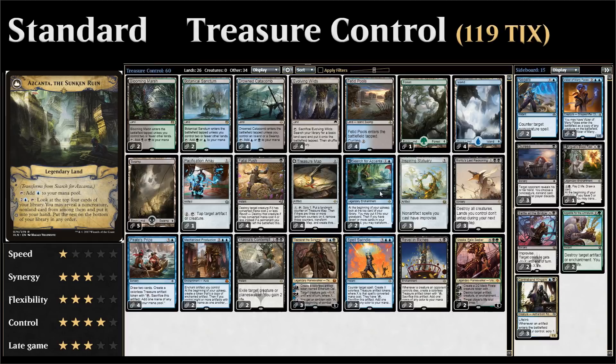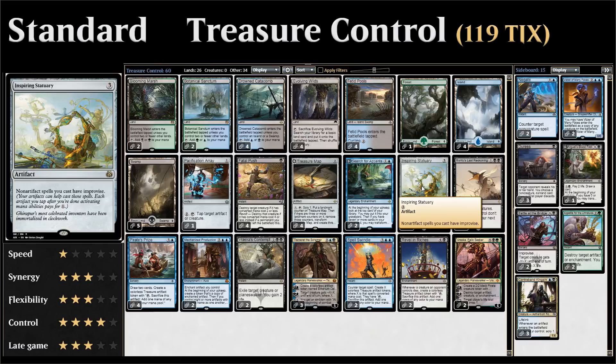We have three copies of Inspiring Statuary, a pretty strange card. It's an artifact that gives non-artifact spells you cast improvise, so as you cast a non-artifact spell you can tap any number of artifacts to reduce the generic mana cost. Imagine casting Revel in Riches — you can tap four artifacts and then pay one black mana. This works very well with all our treasure tokens since we don't have to sacrifice them to generate mana and can save them to win with Revel in Riches or Mechanized Production.